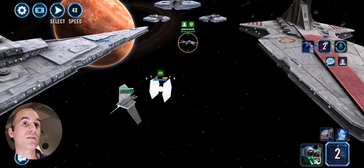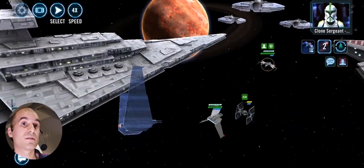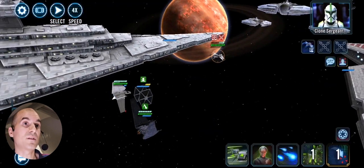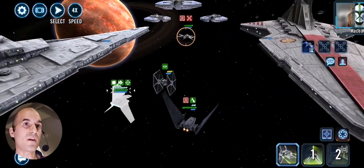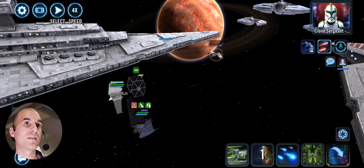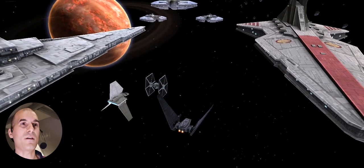One more ship to go — who are we gonna bring in? I'm going to bring in Kylo's Command Shuttle here so I can remove critical immunity from Clone Sergeant and also feed turn meter to TIE Pilot. Nice, more turn meter, more offense for us. Pass the turn to TIE Pilot and let's see if we can land a nice big hit. Well, not that great but at least we got the foresight so we can evade again. Are they going after Kylo now? This is it — let's slow down and enjoy the ultimate from Tarkin and a win in the second mission as well. Boom!